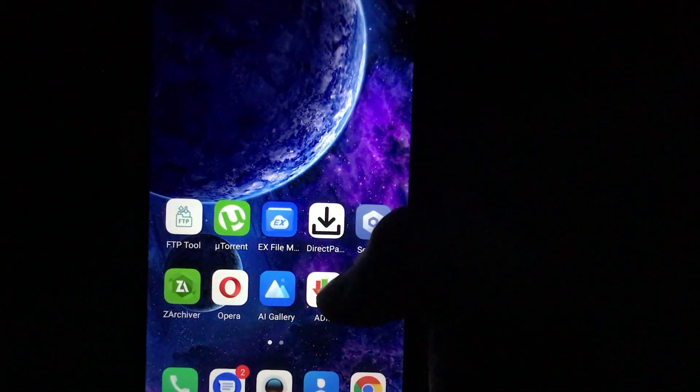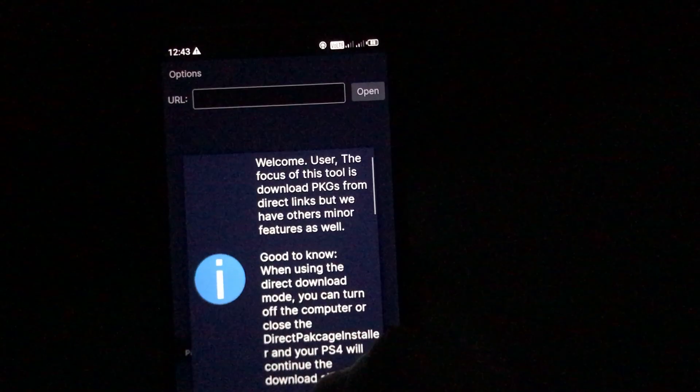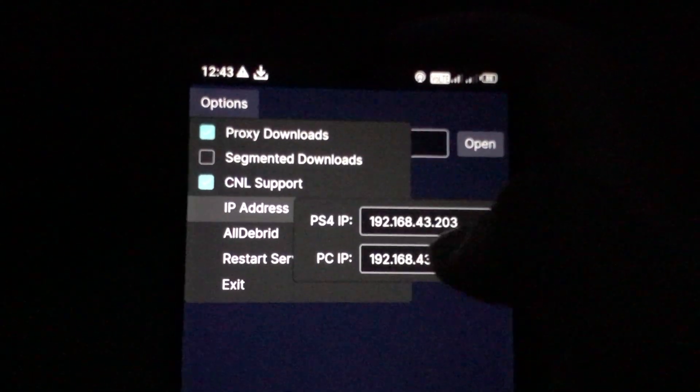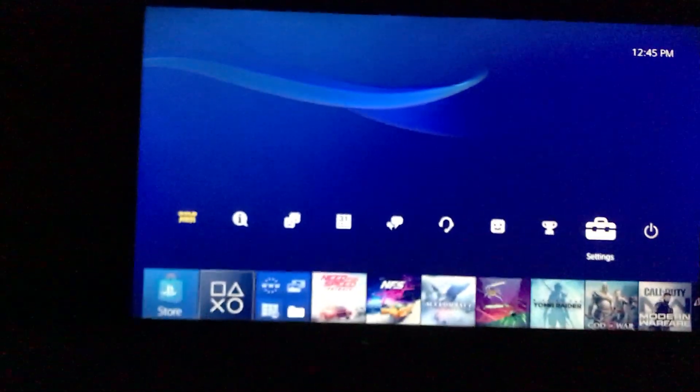On your Android phone, you have to download an application called Direct Package Installer. Open the application, click OK, click on Options, then click on IP address and type the IP address of your PS4.